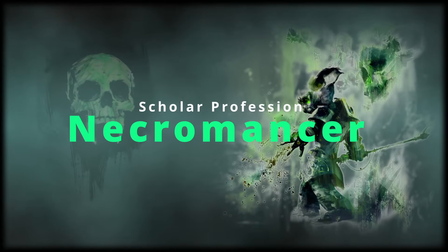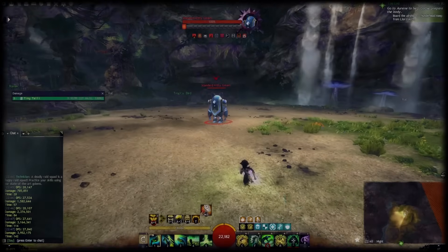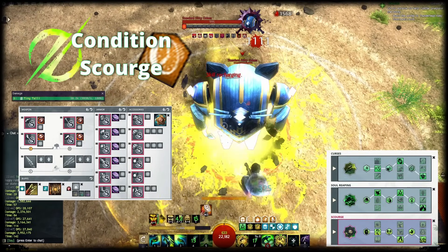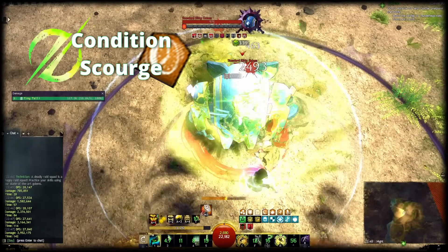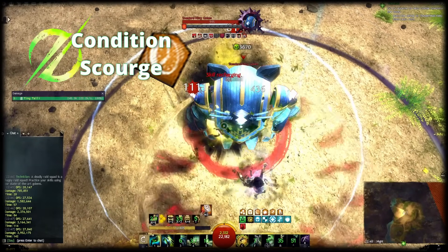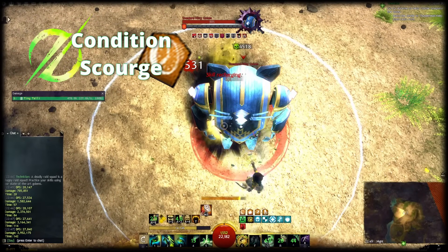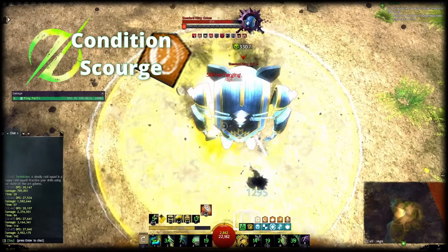Now that's all for Power Boon Chronomancer. Let's move on to Necromancer with Condition Alacrity Scourge. Condition Alacrity Scourge might not have the highest damage benchmark, but like Heal Scourge it brings something very unique to the table: permanent Barrier for your subgroup. That makes any subgroup with an Alacrity Scourge and a Quickness Healer incredibly resilient, because your subgroup will be running around with an extra bunch of health that refreshes all the time. It also brings Might, Fury, Regeneration and insane amounts of Condition Cleanses to the table, as well as Aegis and Stability on demand.